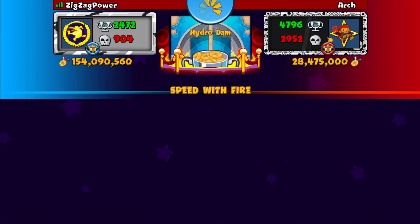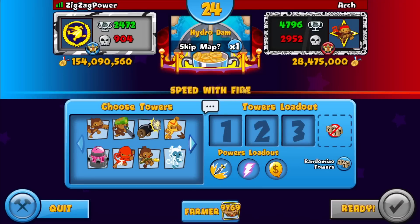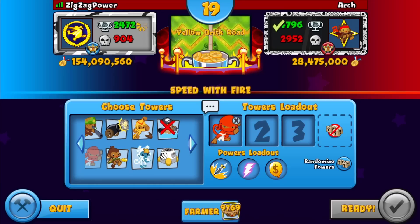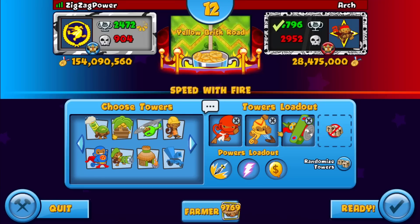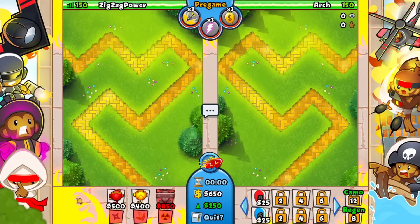We're against Arc — global 34, prestige 37. We're not playing on Hydro Dam, and he didn't skip Yellow Brick Road either. I have a feeling we gotta go with this again — I feel like this guy's gonna go some cobra stuff and he's gonna be aggressive, so we'll just stick to it.